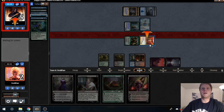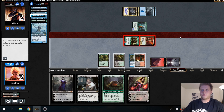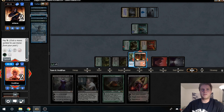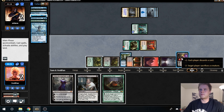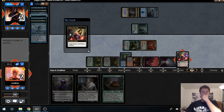He's going to block Bloodbraid. We'll cast Liliana — that should lock it up. But yeah, that was a mistake. Could have just killed him with Treetop Village. Hopefully we're not punished there, but definitely could be.